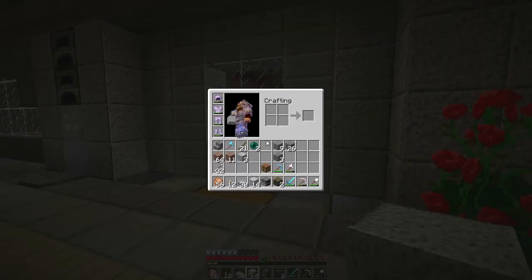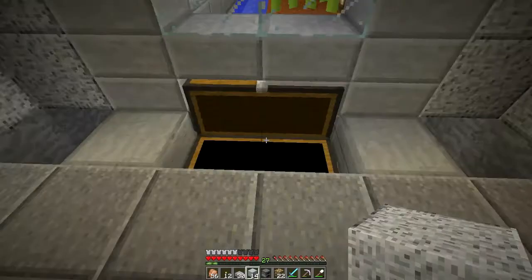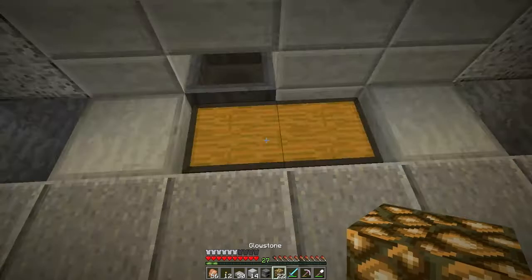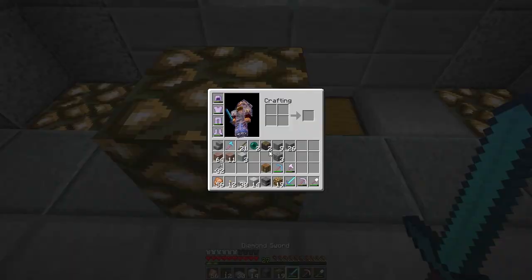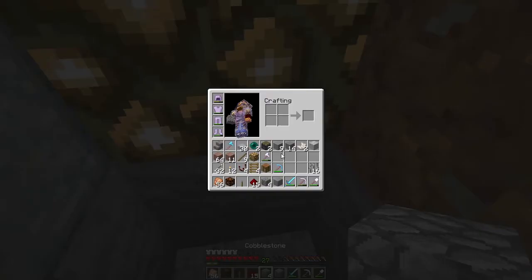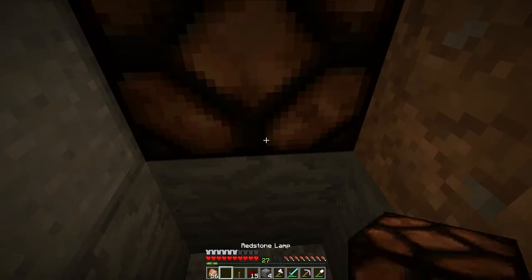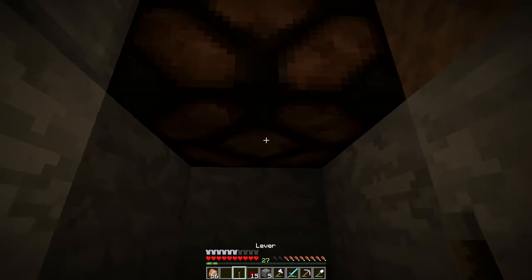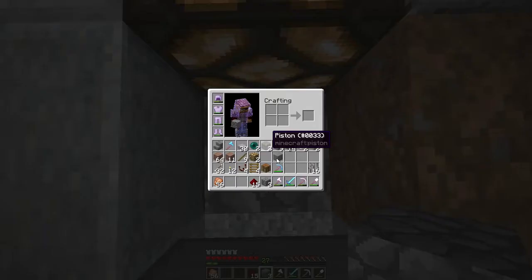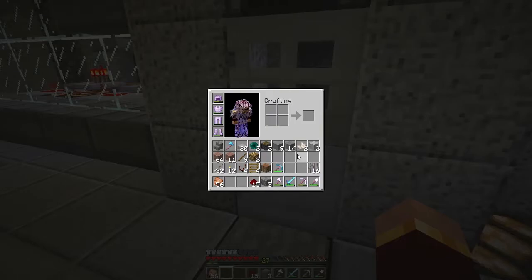Slabs there and there. I might put glowstone here just for giggles, or I'll probably come back and put in redstone lamps - I think that will be the way to do it. So there is the front of our farm. I decided to go ahead and change this out for redstone lamps because I like the way they look better and they're gonna give us a really nice high-tech finished feel. Glowstone works, but when you do have redstone available you should by all means go with redstone lamps.